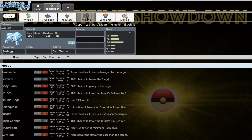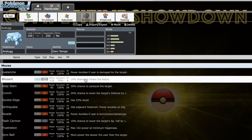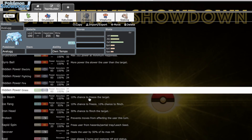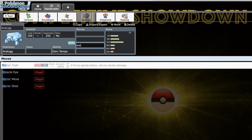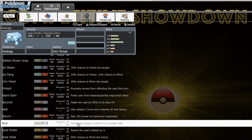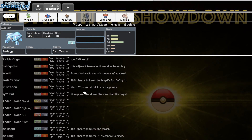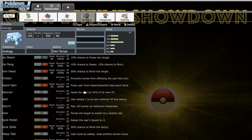Next up we've got Avalugg, also making its return as a Rapid Spinner. This thing was awesome last season — ridiculous Defense stat, and 117 Attack makes it no slouch clicking Avalanche or Earthquake. Mirror Coat is kind of awesome on it too; with special investment it can actually take a special hit or two. You can fully invest in Special Defense and it rises quickly to honestly not the worst Special Defense.